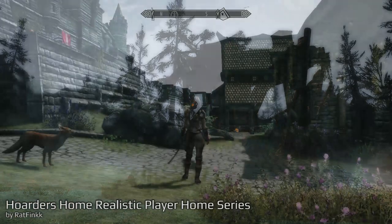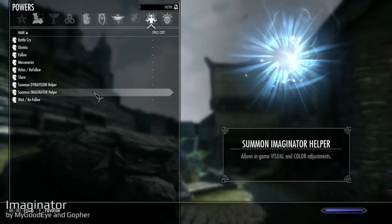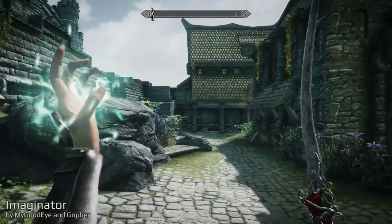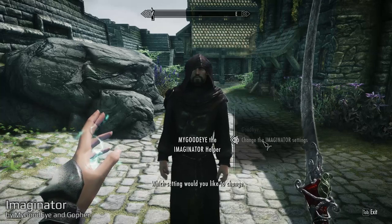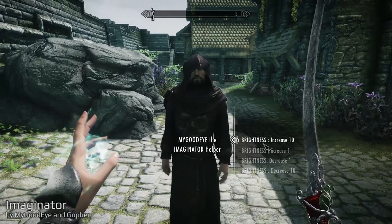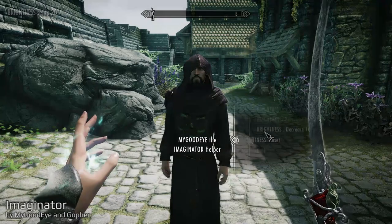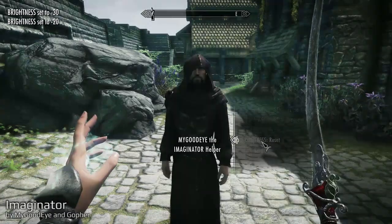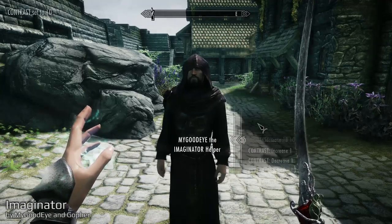Let's get to the next mod — the Imaginator, by the same guys who made the DynaVision mod. This mod adds a power to your menu called Summon Imaginator Helper, and a helper character appears when you use the spell. This mod lets you change the appearance of the game in-game. You have different options: you can turn brightness up and down, contrast up and down, saturation up and down. You can go to the tint option and adjust how much red, blue, green and so on is in the screen. You can also change sky brightness, sunlight, and all that stuff is stackable and resettable.